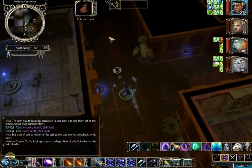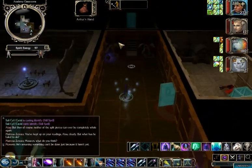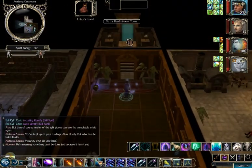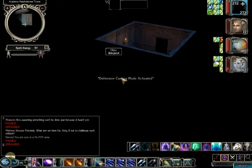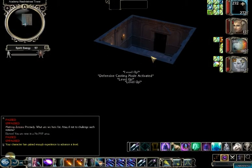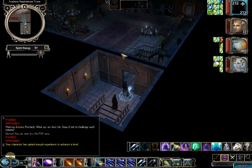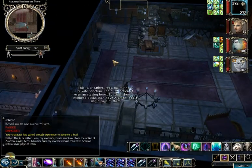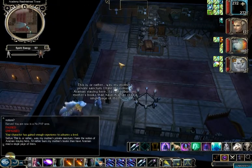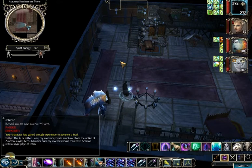Before we continue, let's figure out what we're doing here — to do that we need to go to the Headmistress's tower. I kind of like the music in here. This was my mother's private sanctum: 'I hate the notion of Ahriman staying here. I'd rather burn my mother's books than have Ahriman read a single page of them.'